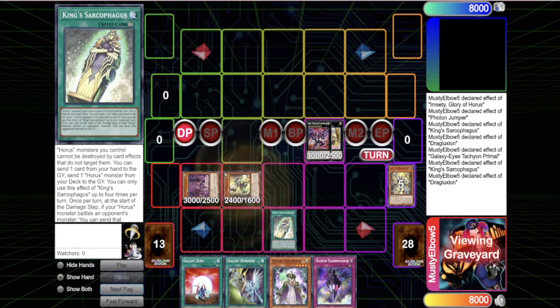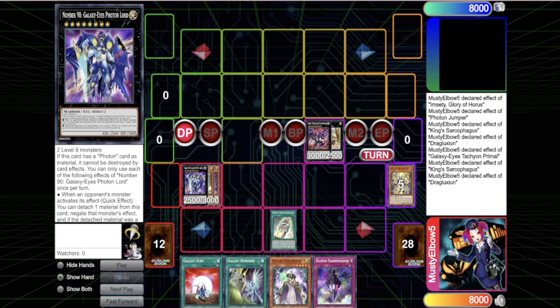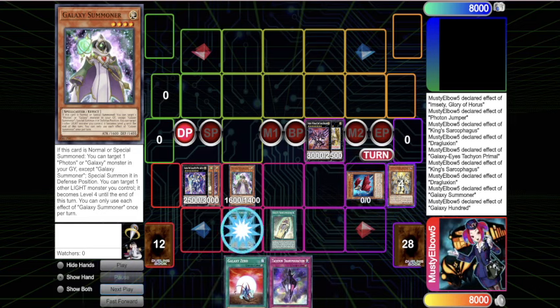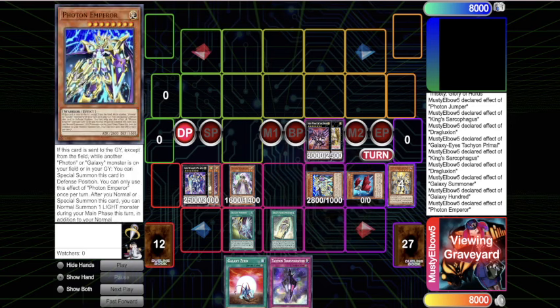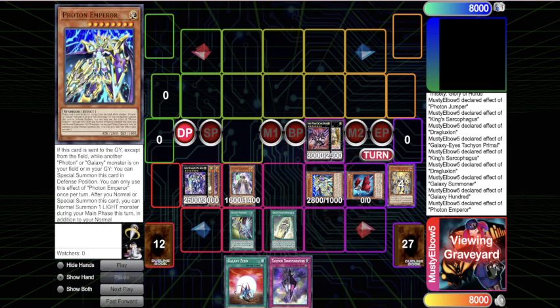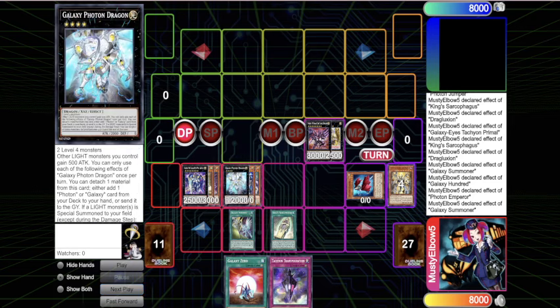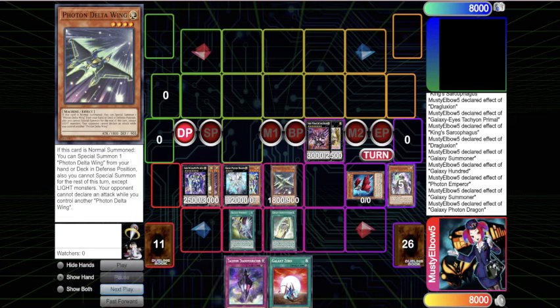Now the Tachyon omni negate is online, which is so good. You haven't been locked into anything so you can go into Photon Lord as well. Then you normal summon Galaxy Summoner, bring back the Jumper, and activate Galaxy 100. This lets you target a light monster and turn it into a level four. Then you overlay and go into Galaxy Photon Dragon, which searches Galaxy or Photon cards - there are so many searchers in this deck now.